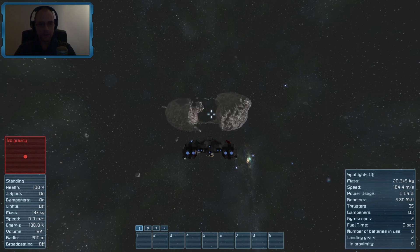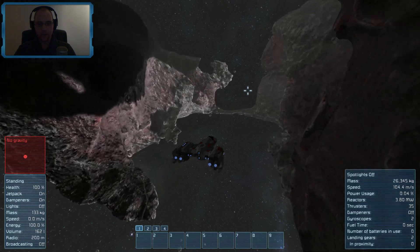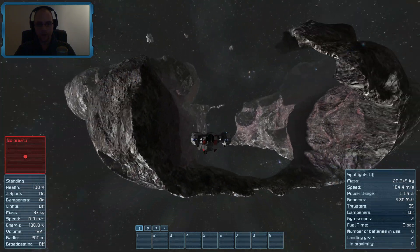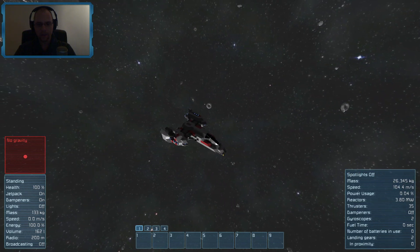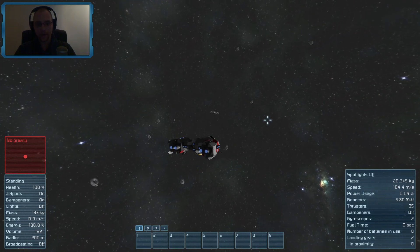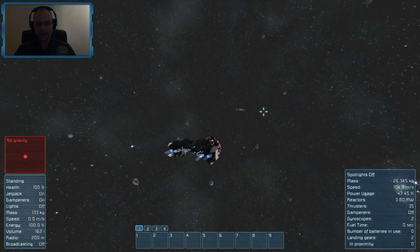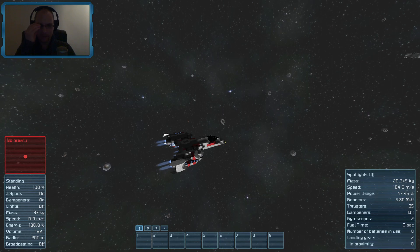I didn't actually expect it to be this difficult to find any of the other ships. I found a couple of the actual cargo ships — the ones that are traveling around — and that's it. I have yet to find a stationary ship. I had been warned; people have been saying it's very difficult to find something. Something kind of told me I was going to find something earlier, and unfortunately we didn't.